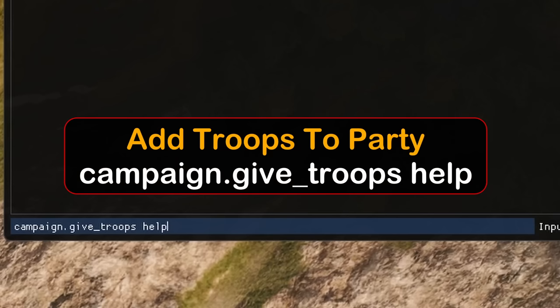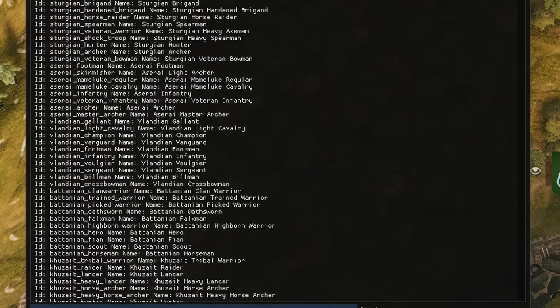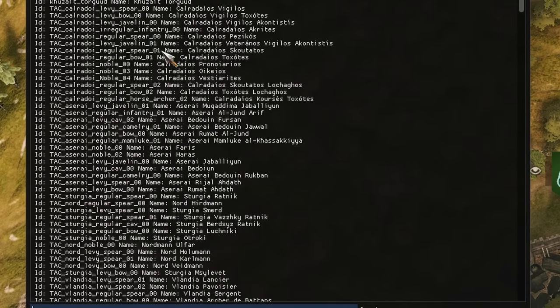So you've got all that gold — what do you spend it on? Probably some troops. So campaign.give_troops. We don't know the tags for any of the troops unless you memorize them, so type in space then 'help' and it will bring up an entire list of all the troops in the game. And if you're using a mod — like Two Armies of Calradia — it includes all those units as well.